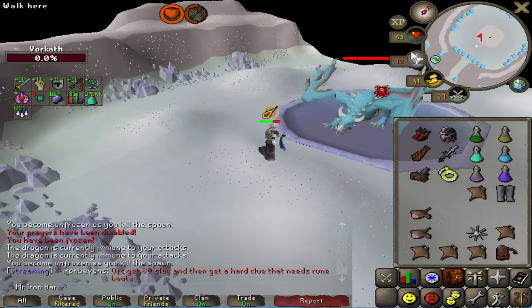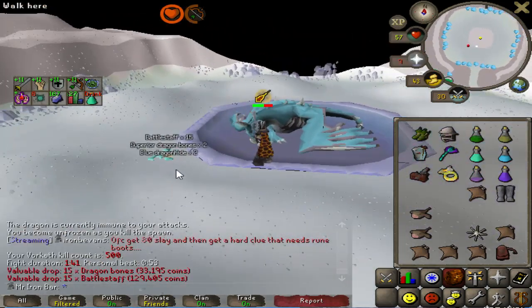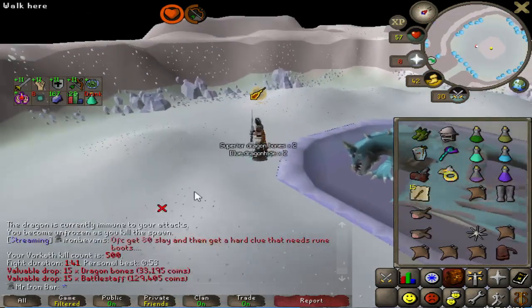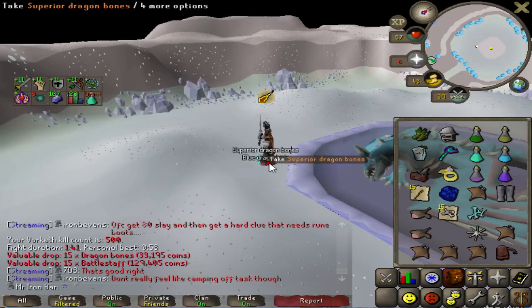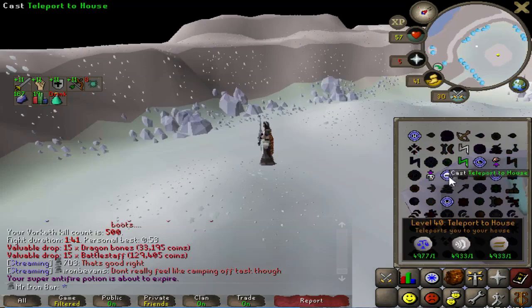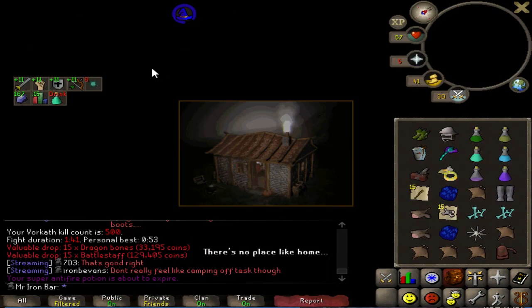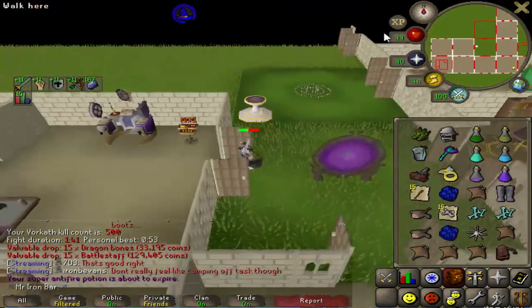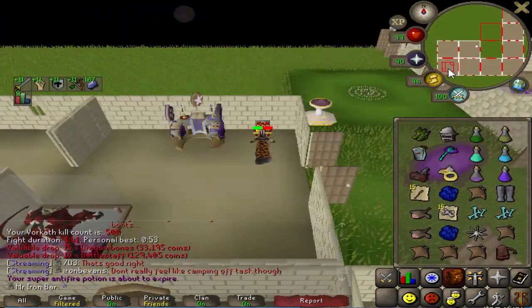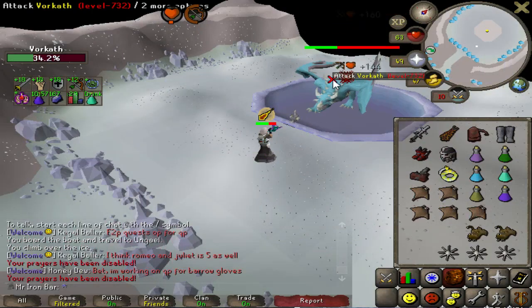All right, this is a pretty good milestone right here — as you can see, 500 Cerberus KC. I just want to make sure I don't get too rusty at this boss, so I'm spending a little bit of time every once in a while to come back here for the eventual — hopefully — blue dragon task. Then I'll be here for a while. Halfway to 1000.